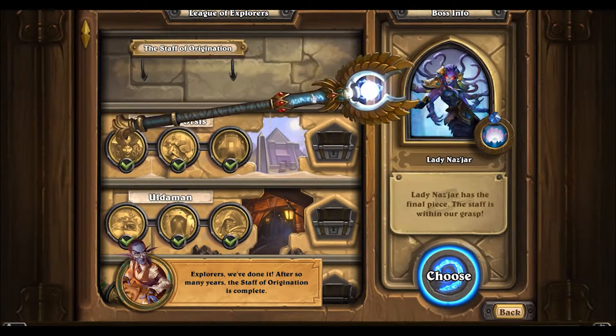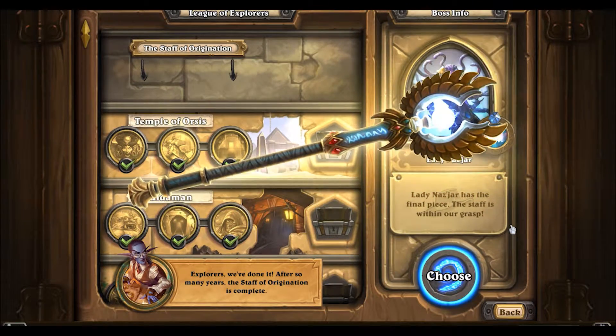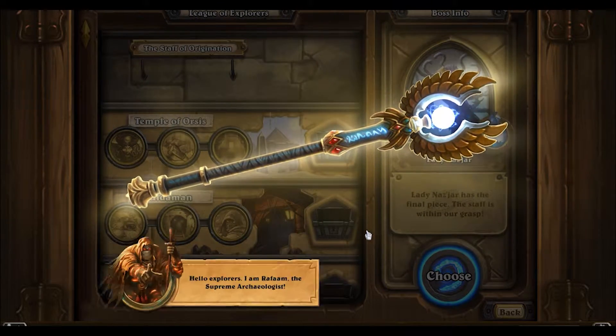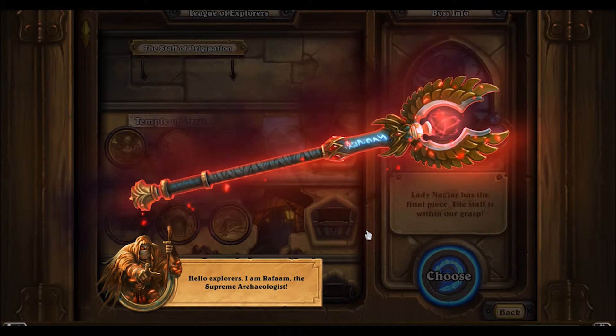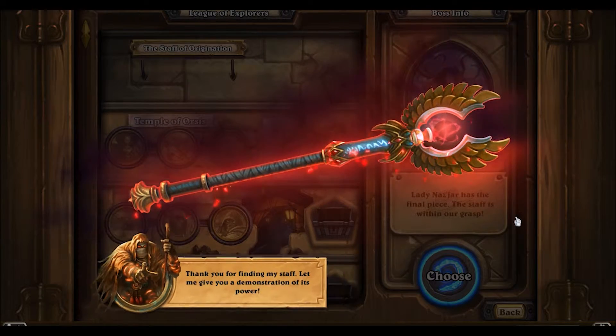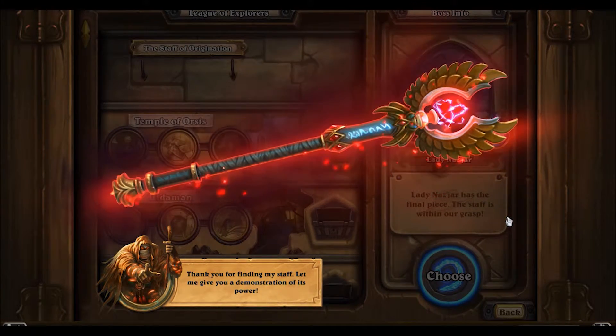We get three class challenges — Explorers, we've done it! After so many years, the Staff of Origination is complete. Hey — what? Hello?